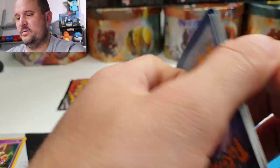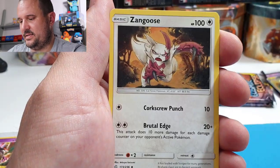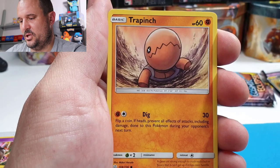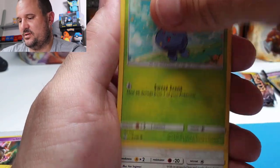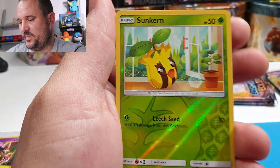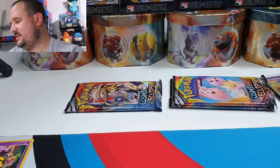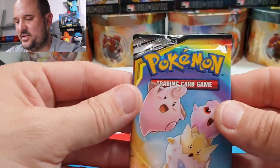Next pack: War Energy, a Pangoro, a Zangoose, a Gloom, a Trapinch, Oddish, a Rufflet, a Piplup, an Alolan Vulpix, and a Weezing. Regular rare. Alright, three packs to go guys — thank you for sticking it out with me.